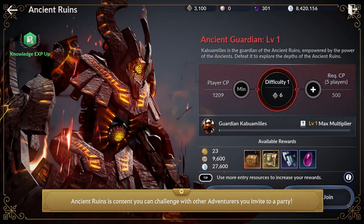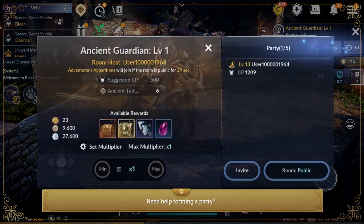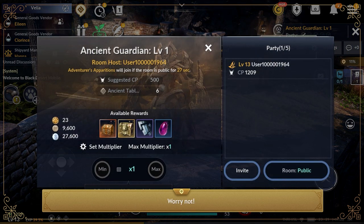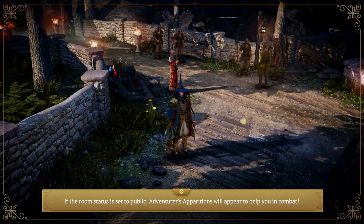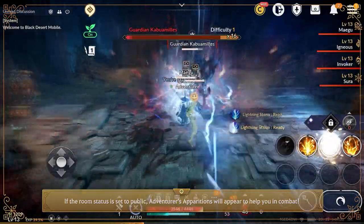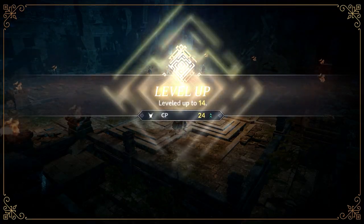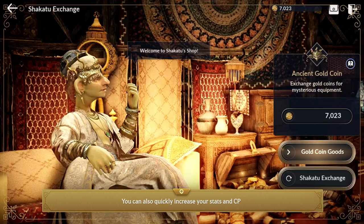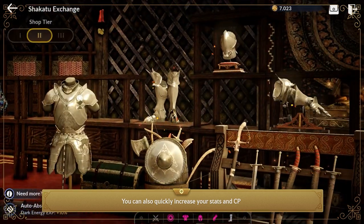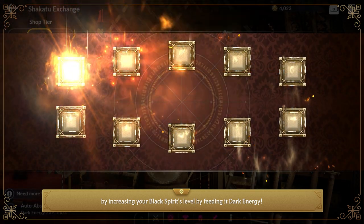Ancient Runes is content you can challenge with other adventurers you invite to a party. If the rune status is set to public, Adventure Separation will appear to help you in combat. You can also quickly increase your stats and CP by increasing your Black Spirit's level by feeding it Dark Energy.